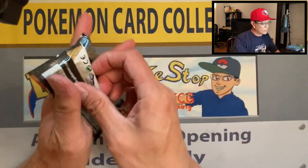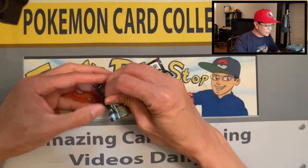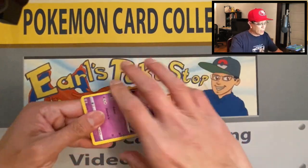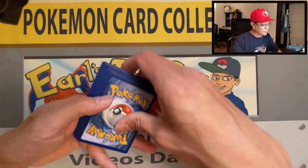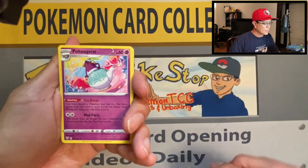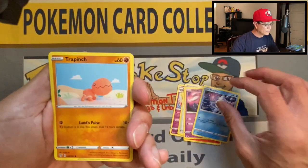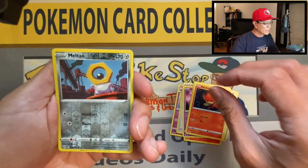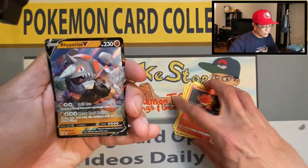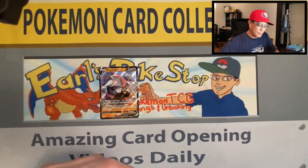Darkness Ablaze is finally here. I'm kind of sad to see Rebel Clash go because Rebel Clash was really really good — I pulled some amazing cards from it, although I still haven't pulled that Frosmoth secret rare. Darkness Energy, Polteageist, Combusken, Glimwood Tangle, Gulpin, Bunnelby, Trapinch, Teddiursa, Pansear, Meltan, reverse holo, and a Rhyperior V ultra rare card — not too shabby! That's our second ultra rare pull today.